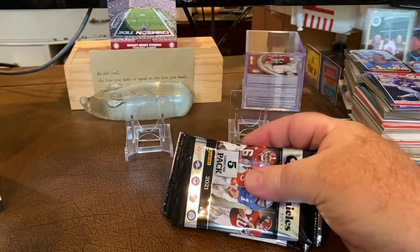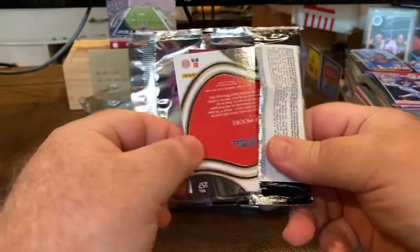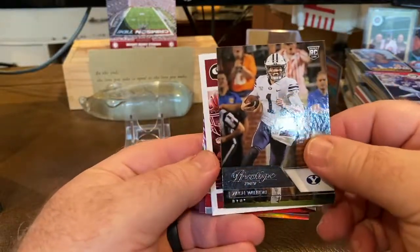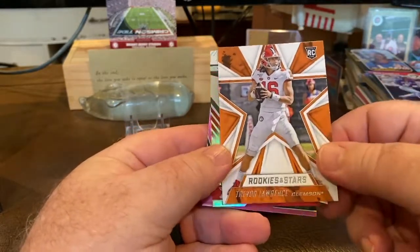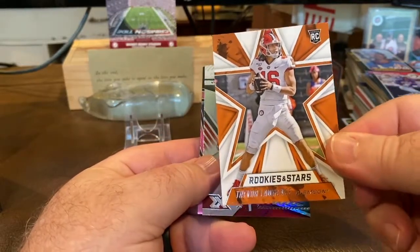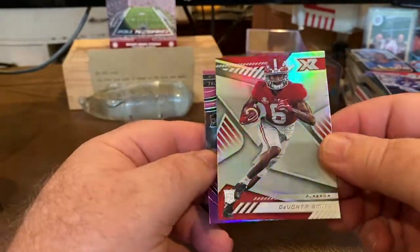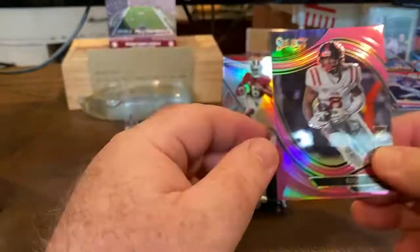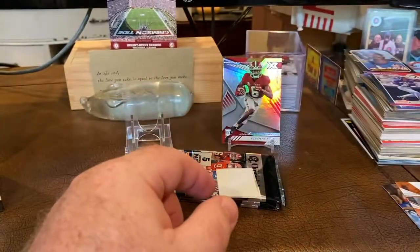So we'll be doing that one a little bit later on. First pack, right out of the gate, we've got us a Zach Wilson, Rashad Bateman. Nice Rookies and Stars Trevor Lawrence. Oh, nice XR Devontae Smith - that's an awesome looking card right there, I like that. And then we've got a Select of Elijah Moore out of Ole Miss.